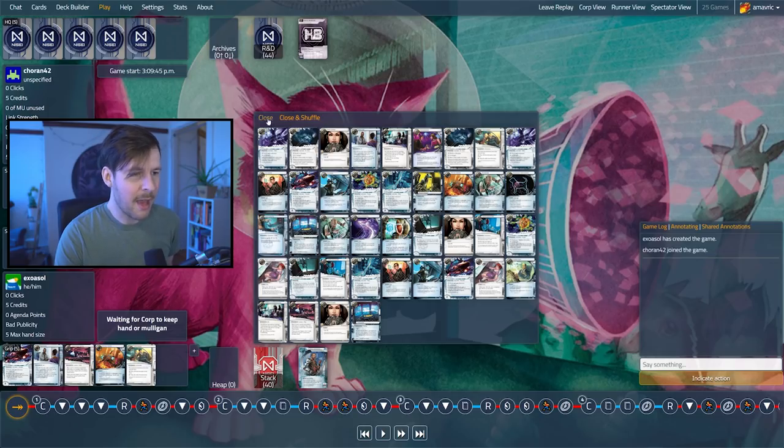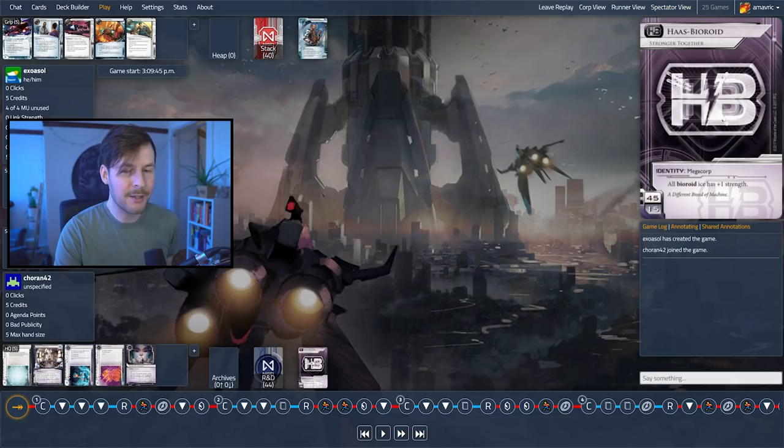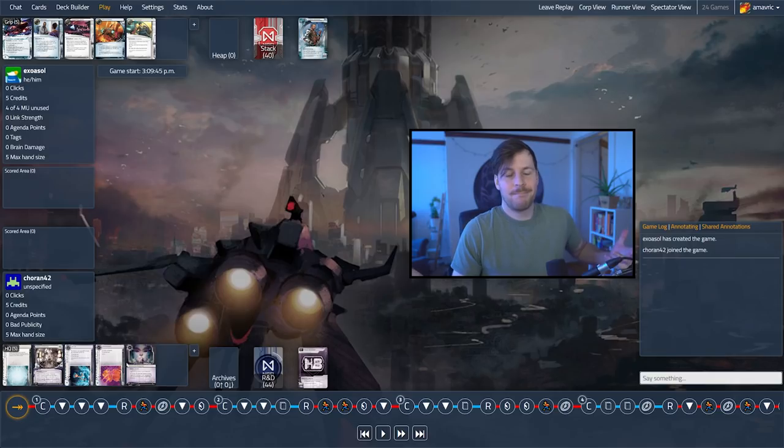So that's where we are. Our criminal deck is going to want to run HQ because of Gabriel's ability — expect Sneakdoor Beta at some point, prepare for that. Also play around Bank Job if we can, and play around Inside Job. Everything else we'll see when it shows up. Back to the spectator view — we have Bioroids on the corp side, so if the runner wants to run, run early to make sure there are no surprises and to make the corp spend money so they can't just Biotic Labor out to a victory. Let's dive in.